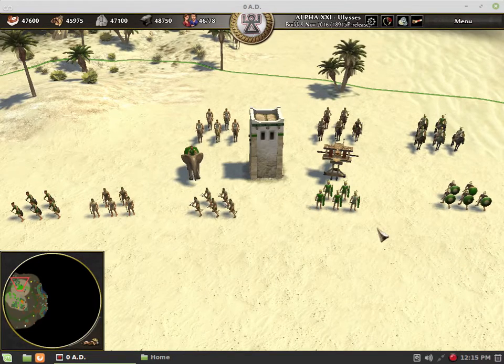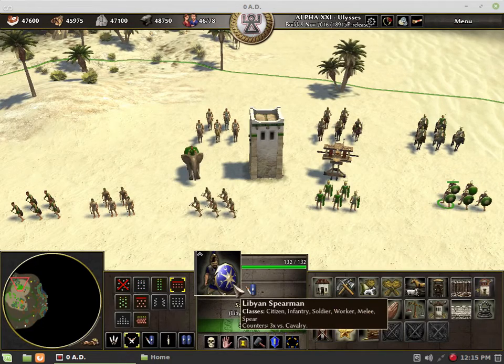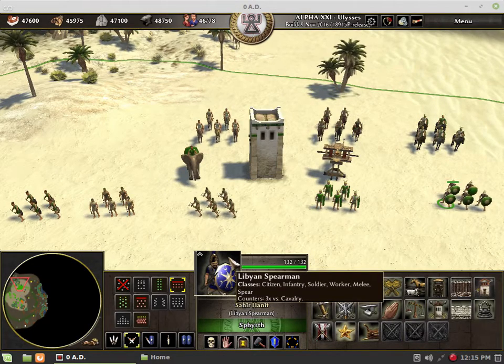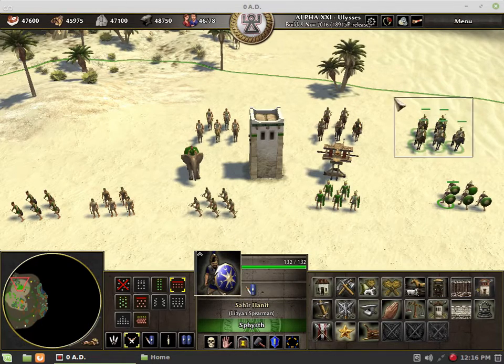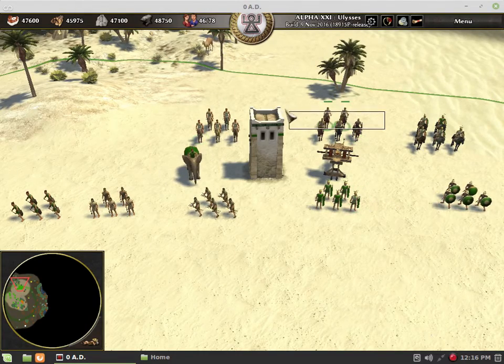The things that make it a lot easier to manage your units — when you see one type of unit, you know this one's good against it. For example, this Spearman is the only one with a hard counter. You see here the Libyan Spearman counters cavalry. It's an anti-cavalry unit, so every time you see a unit like this you want your cavalry to immediately run away, or when you see enemy cavalry you bring up these guys. But that doesn't pretty much exist in 0 AD.